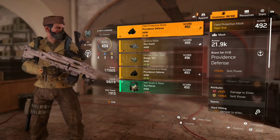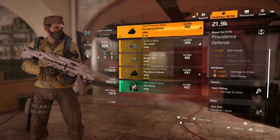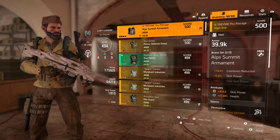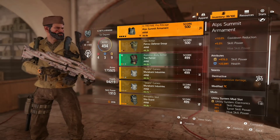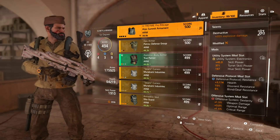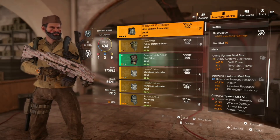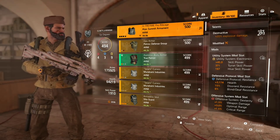The mask is the Providence Defence brand set with 10% skill power, 9% damage to elites, 435 skill power, and the Hard Hitting talent which gives a 15% damage to elites buff. The chest piece is an Alps Summit Armour — it gives three mod slots, 10% cooldown reduction, 5% skill power, 476 skill power as the attribute, and 22,841 as the second attribute. The key talent is Destructive — plus 20% explosive damage. The mods include 45 skill power giving 371 turret skill power, 167 high skill power, a Defensive Protocol Resilience mod with 3,174 health, and an Offensive mod slot with 100% weapon damage, 3% optimal range, and 1.5% critical range.